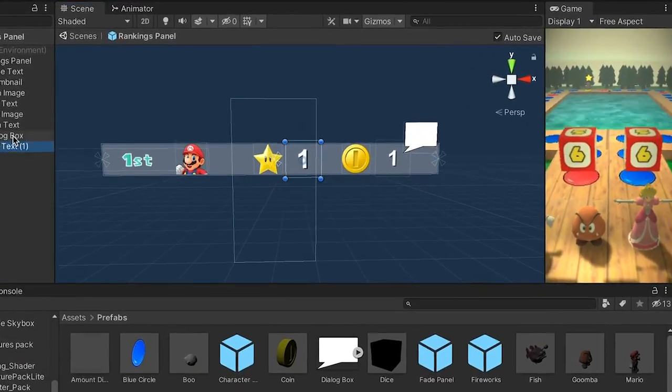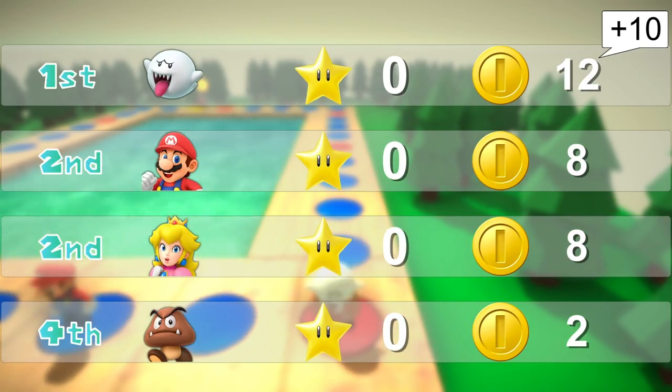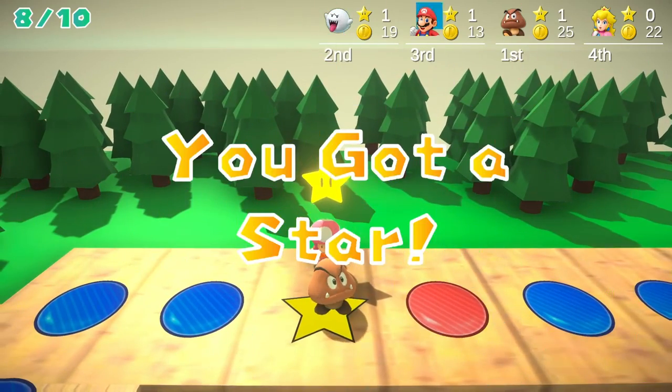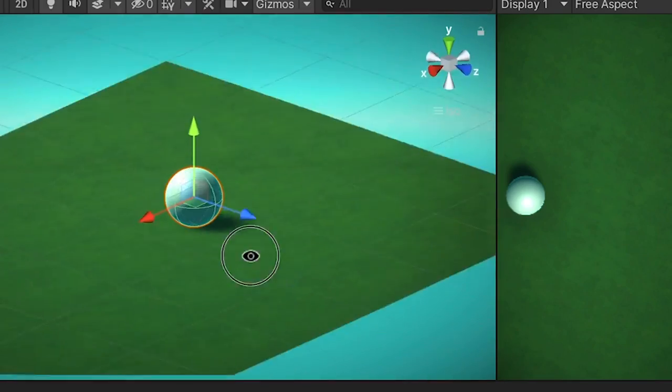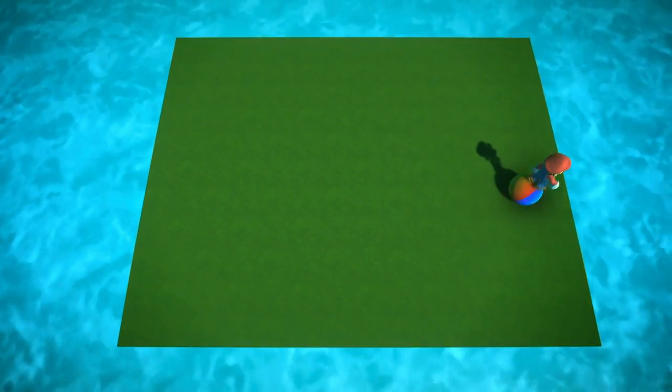I started off today by making a fancy ranking panel, and then wrote the saving code, which took way longer than expected, but it works now. As a bonus, the ranking panel also shows up after getting a star. I got good inspiration for the second mini-game, but saving took forever, so I'll try to finish it up tomorrow.